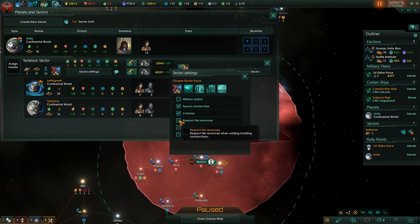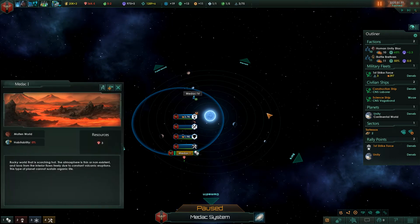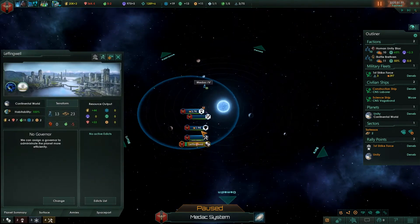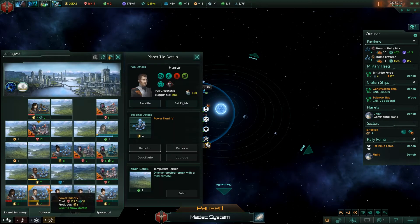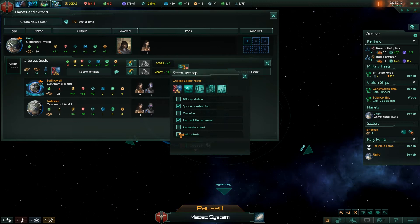Respecting tile resources I highly recommend. Essentially, if there's food on a tile — I'll show you a perfect example because I had respect tile resources off — this was a food tile, and they built a power plant there instead. If you want to respect tile resources, which I generally do for sectors because I don't trust their judgment too much, this is really great and I usually keep it on.